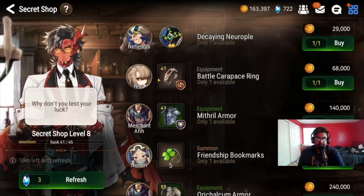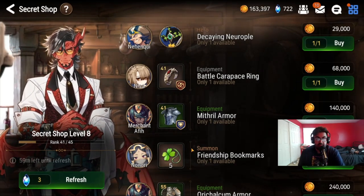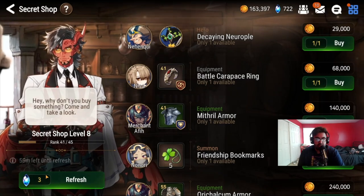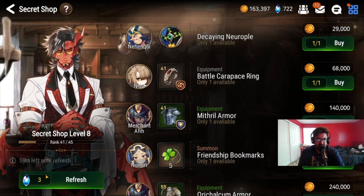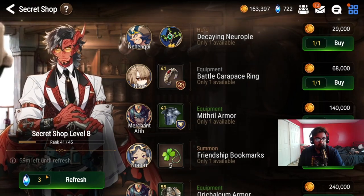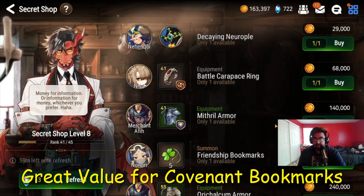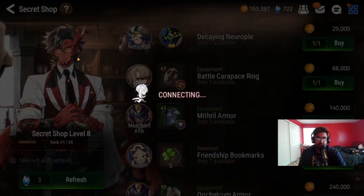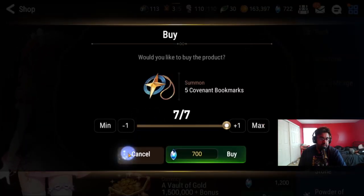There's also a secret shop. I'm going to do a whole separate video on this because it's an amazing way to get covenant bookmarks and mystic metals. The more you refresh the shop, you can get a lot of bookmarks at a discount. For example, today I spent around 500 sky stones and got 50 covenant bookmarks, which is essentially 950 sky stones worth of summons. So I saved myself about 450 sky stones. Don't just convert sky stones to bookmarks directly in the shop without checking the secret shop first.